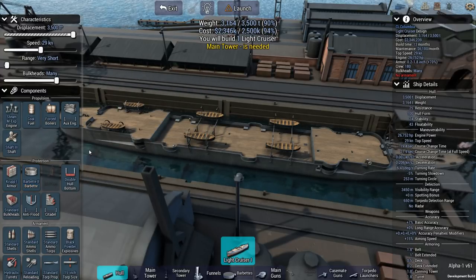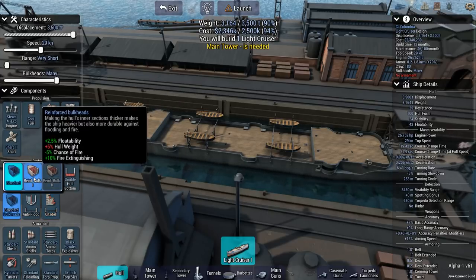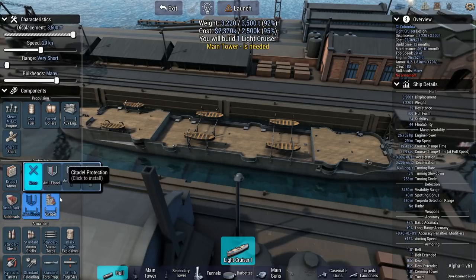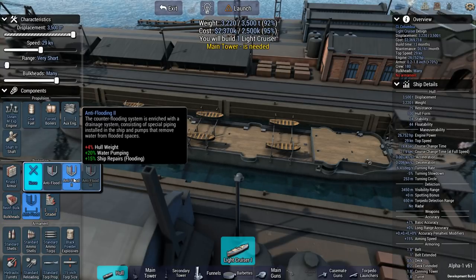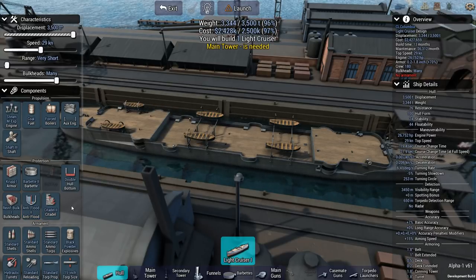We've got a double-hulled bottom, which I think is important for withstanding torpedo damage. We'll go with reinforced bulkheads — it adds a little bit of weight, but gives us better floatability, less chance of fire, and better fire extinguishing. For anti-flood, we'll go with level two — it gives us better water-pumping and ship repairs, though hull weight goes up. That's going to be important to withstand enemy torpedoes. For citadel, we'll go with citadel two.